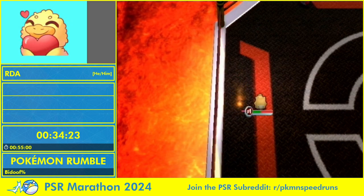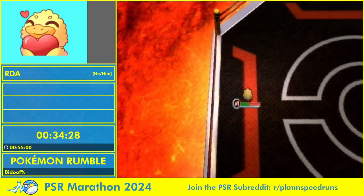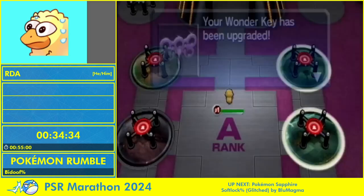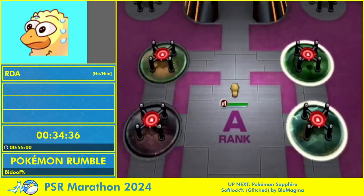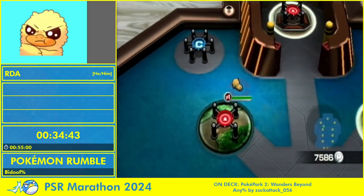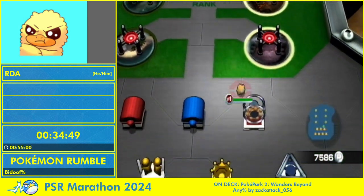I was talking about Rumble Weekend Edition - that's a really cool fan game that added Generation 2 and 3 Pokemon into the game. Their information is in the code, it's just not used - there's no model for them but their names and stuff are in the game's code, so the developer made models and added an extra rank.